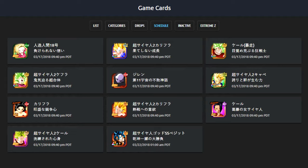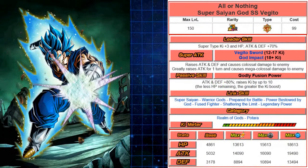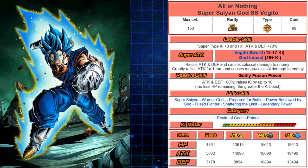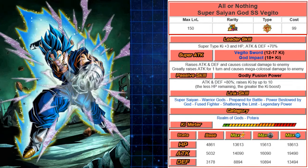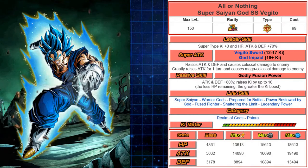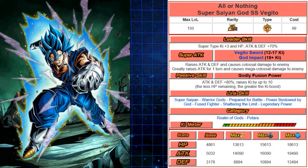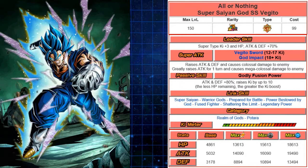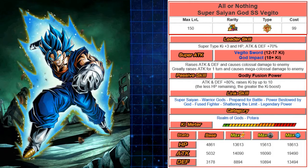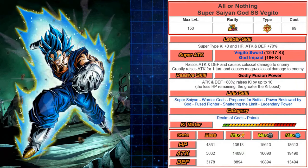We're going to go through all these cards in detail and break it down for you guys. Starting really quickly — you guys have probably seen this ad nauseam — JP is going to get LR Vegito Blue. Fierce Battle cards and units are what you'll need to LR this amazing free-to-play. He's not obsolete; he's a great card on Global and will still be fantastic on JP. Check out my previous videos for details on how to LR Vegito Blue.